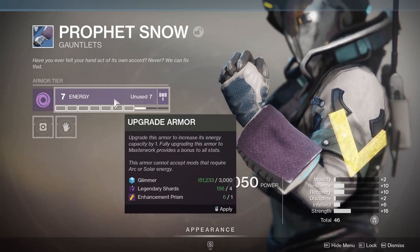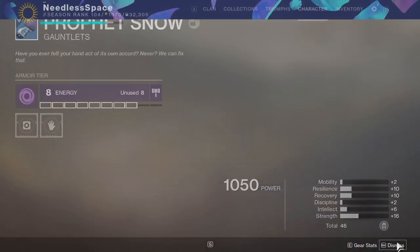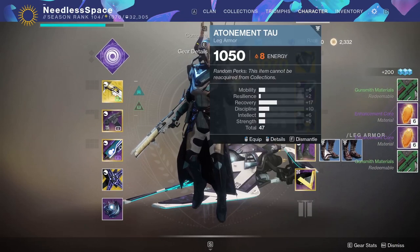Once you dismantle this piece of gear after it's at energy level eight, you'll actually get six enhancement cores back. So really all you're doing here is spending one enhancement prism and doubling three of your enhancement cores.